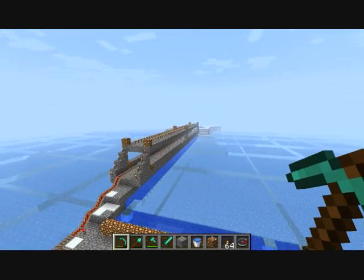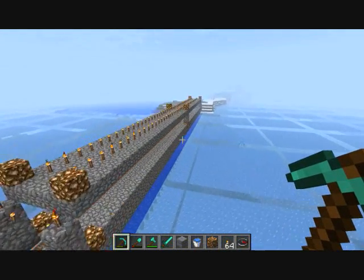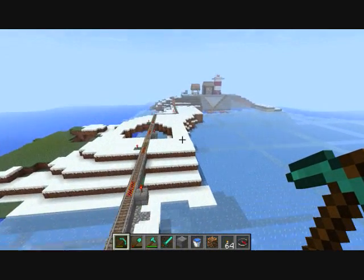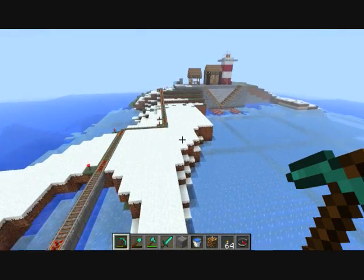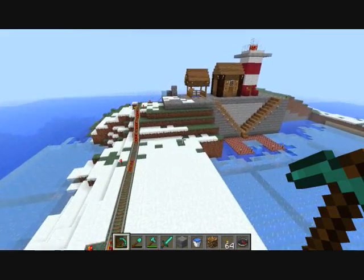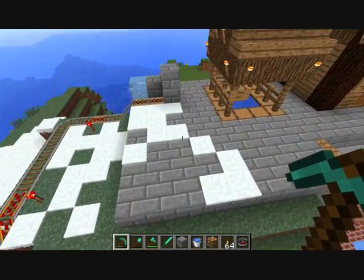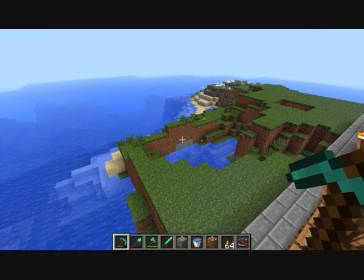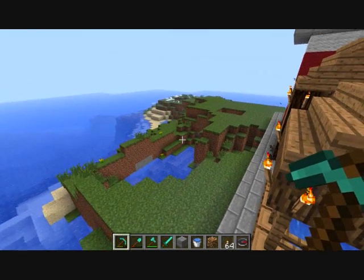Interestingly enough though, the next island over — I've created this little bridge and a little railway, but we'll fly there. Check this out: it's snow, snow, snow, snow, snow, snow, and then it stops right here. From this point on it's clear, and this is what it used to look like.